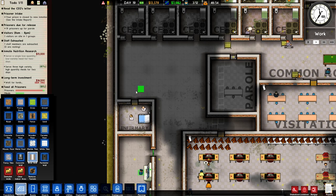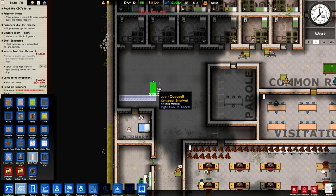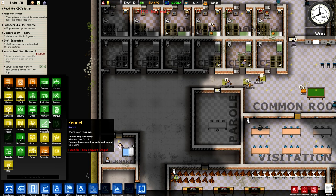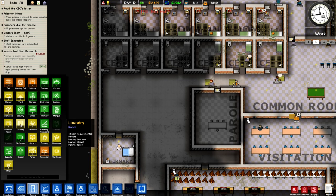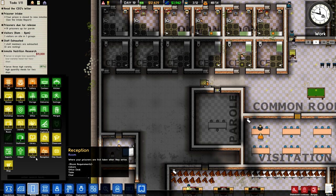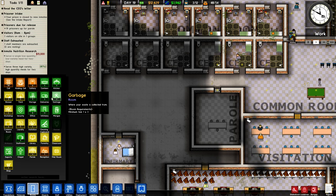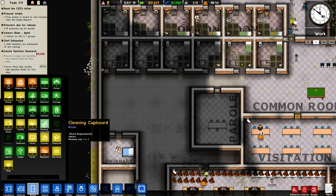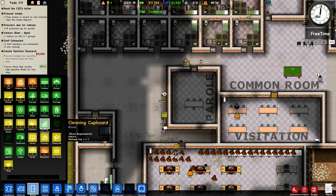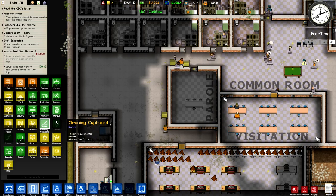I'm going to go ahead and build a little cleaning cupboard down here. Hopefully that's big enough — let's have a look how big it needs to be. Where is the cleaning cupboard on here? Sorry about this guys, it takes a while to find everything. There it is — three by three is the minimum size. So let's fast forward the game. It just needs to be a minimum size three by three.